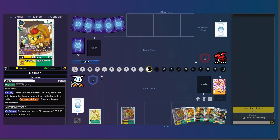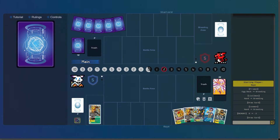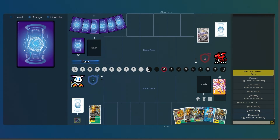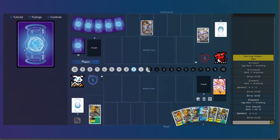I go first — going to hatch the Freeman, digivolve into the Lylemon, and then digivolve into Leomon. He's going to go ahead and hatch the Pagumon. He plays the Tai Kamiya, which means he's missing his rookie — unfortunate.